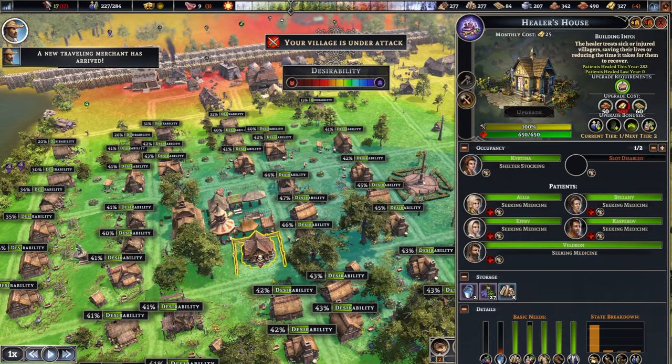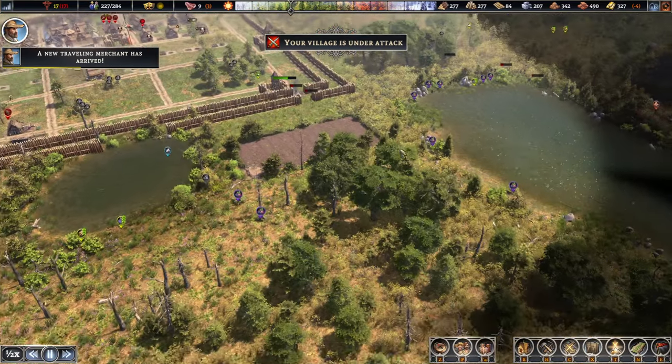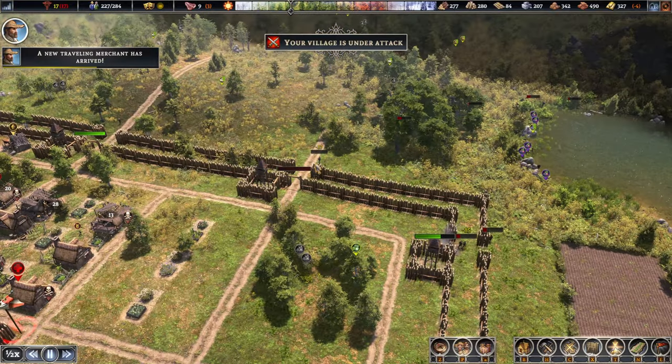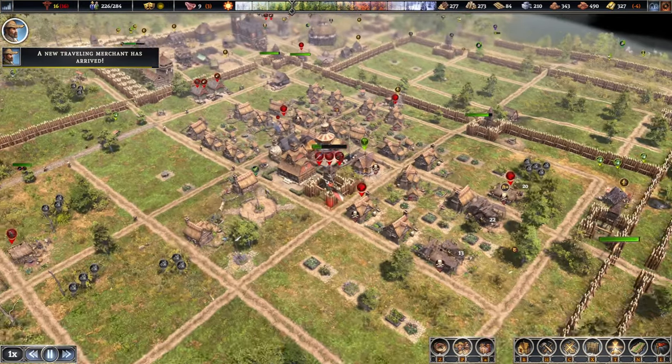How many sick people do we have again? 17. So maybe we leave you operational. We've got a few — okay, all of them are running off actually. Well, that's good. That was probably one of the easier raids we've had in a while.